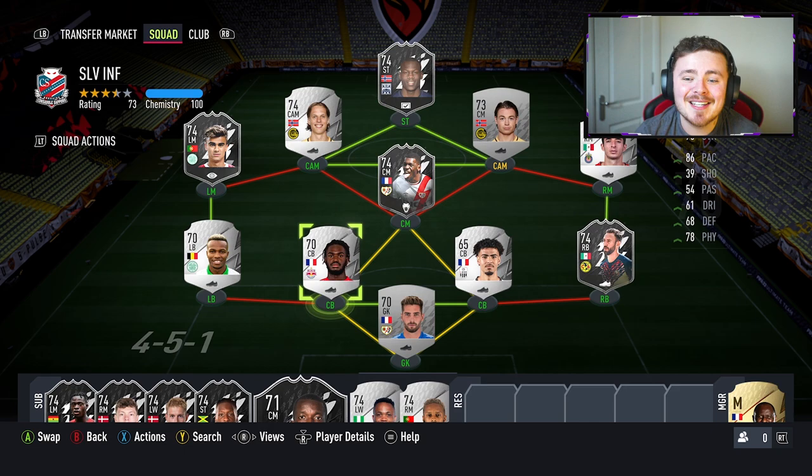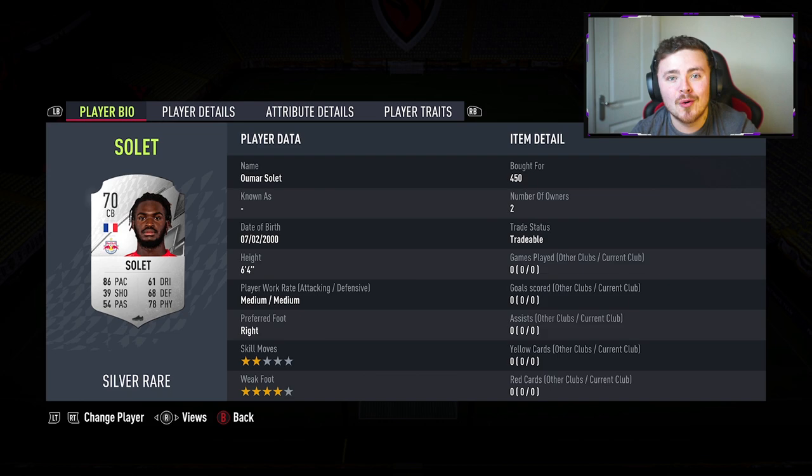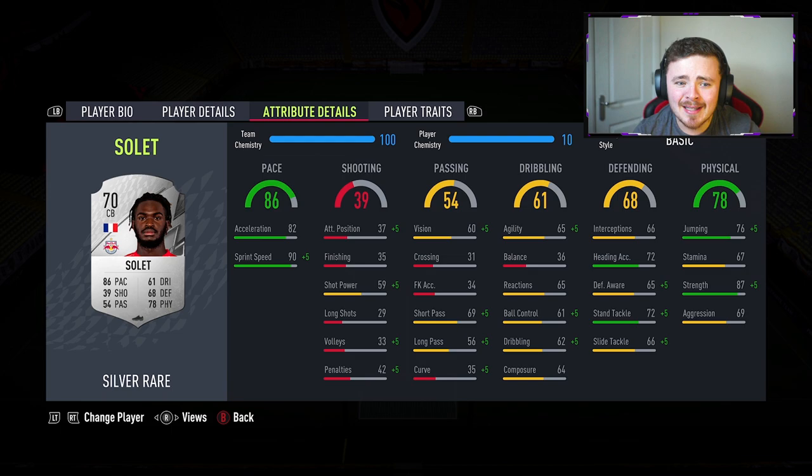He allows these two boys to get on full chemistry and these guys are pure pace demons at the back. Soleil I've used before - six foot four, four star weak foot, two star skills. 86 pace and he's six foot four. 87 strength - this guy is a brick wall, basically a tank kicking a ball about on a pitch. Injury prone trait - who really cares about that? If anything, this man's going to be injuring my opponents, not himself.